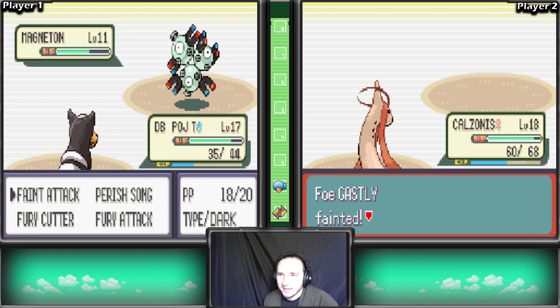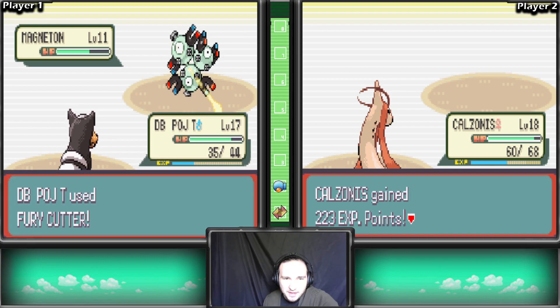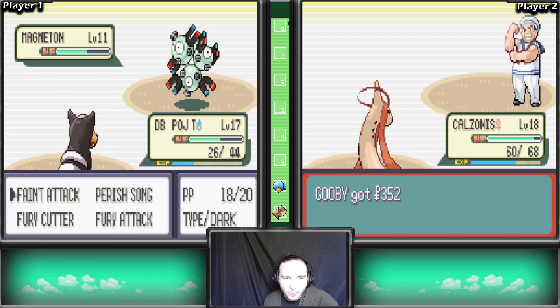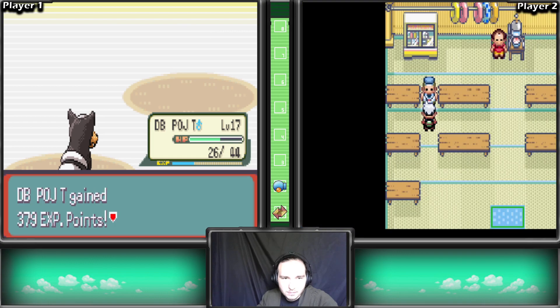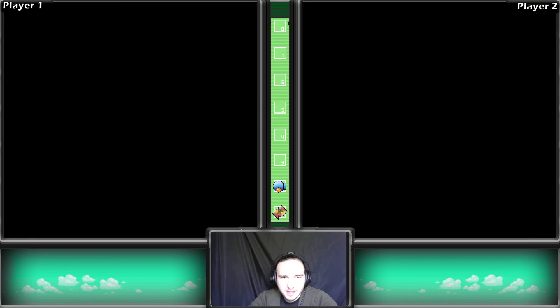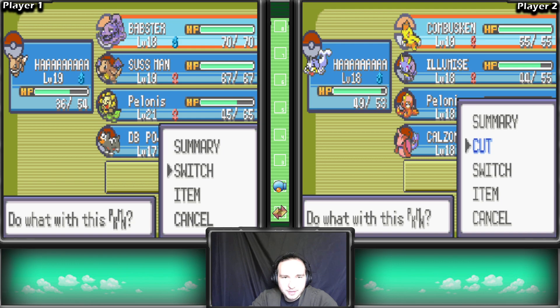Let's send out Calzonas - Calzonas with DB Podge, get him boys! Paris, I keep forgetting we have Parisong - what a bad move for a Nuzlocke. Faint Attack and Needle Arm, get him boys! Gastly survived - okay, one more Needle Arm. Wow, Faint Attack isn't doing anything to Magneton. Fury Cutter? DB Podge is such an angry dog - Fury Cutter and Fury Attack. I don't think Fury Cutter would do that much. He's got Iron Tail - we'll just keep spamming Faint Attack. Sweet, critical hit! Alright, we defeated this silly man.